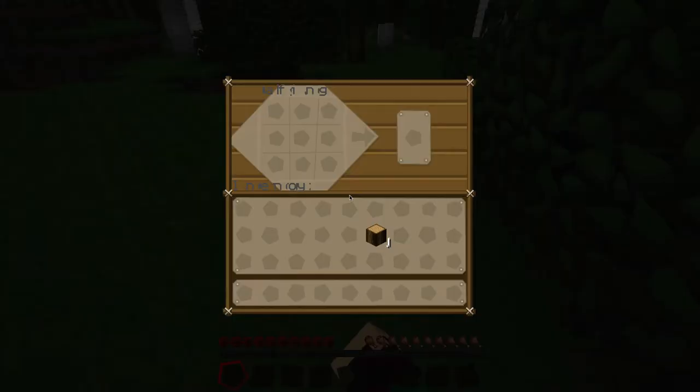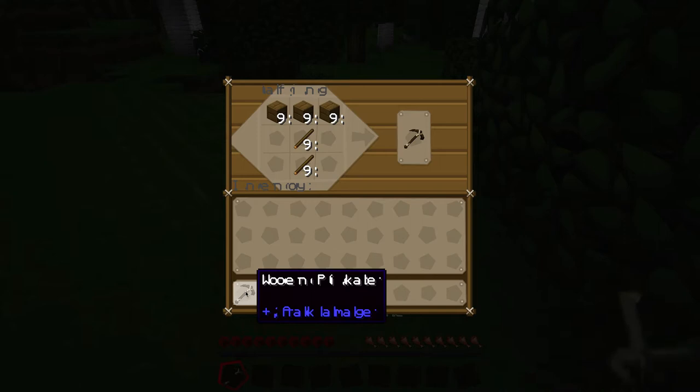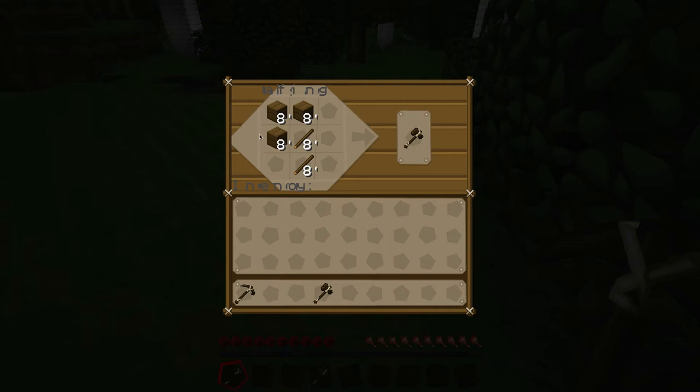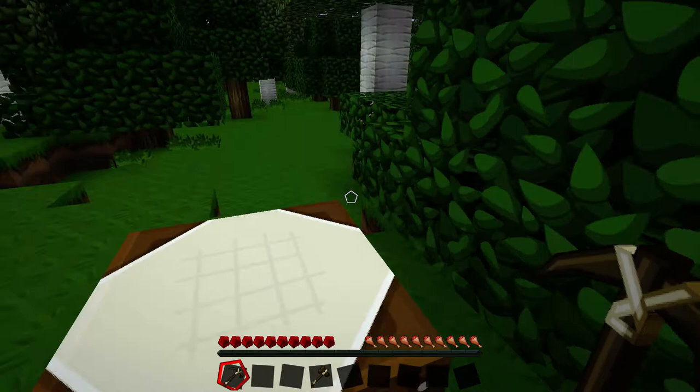Crafting table. Let's turn all these into logs — I think that's 41. Let's make about that many sticks. Hopefully by the next episode we'll actually be sorted. That says two attack damage, that's pretty cool. Let's make ourselves the basics — we want an axe. Actually, I'll do that with stone once I get it.